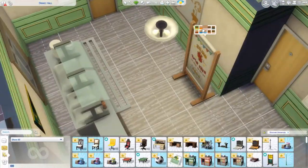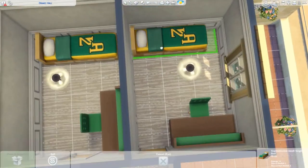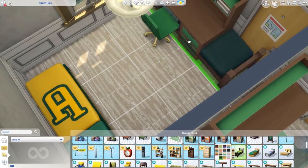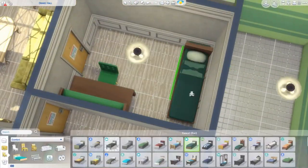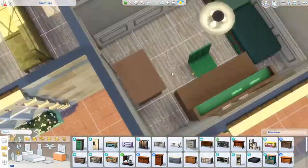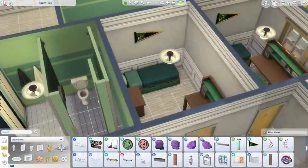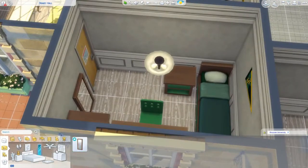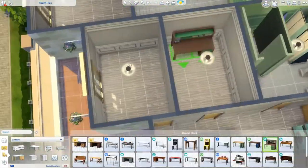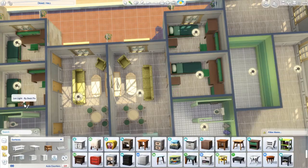Now we're starting on the bedrooms. I went through a few changes with the beds and I decided to put in a little poster plaque thing — I thought it kind of went with the build. I was originally going to go with a yellow bed because it had the Discover University Brightchester logo on it, but it didn't really go with the furniture I wanted. So I changed it to a plain green bed cover sheet. I didn't put a lot in the bedrooms because nobody has actually moved into these dorms yet, so I kept it quite basic and plain so residents could style it when they arrived.